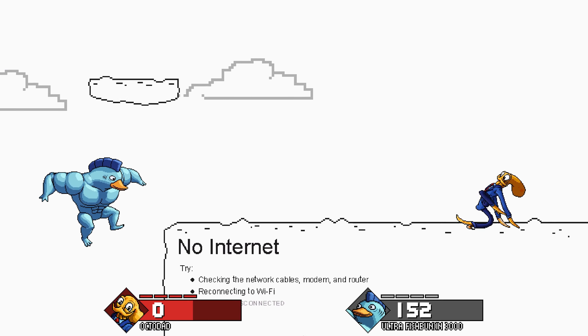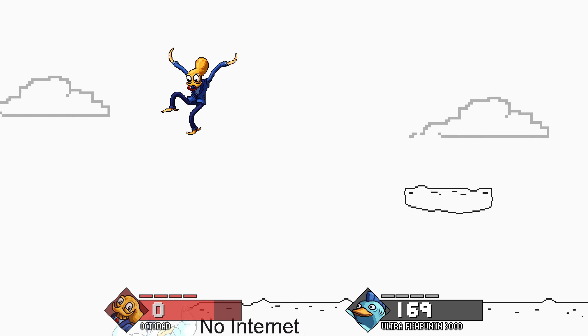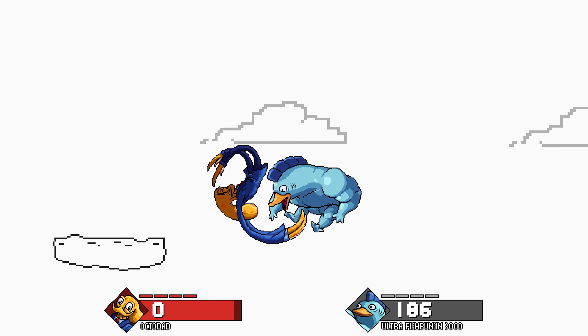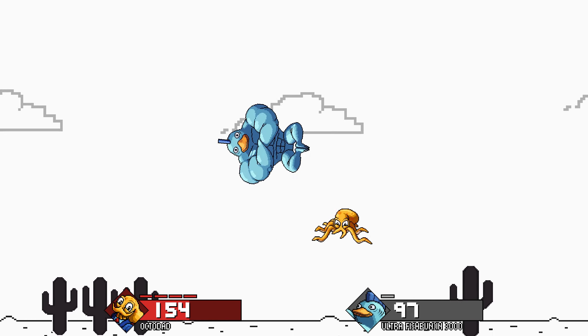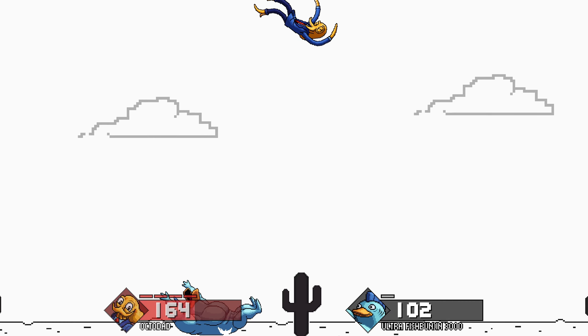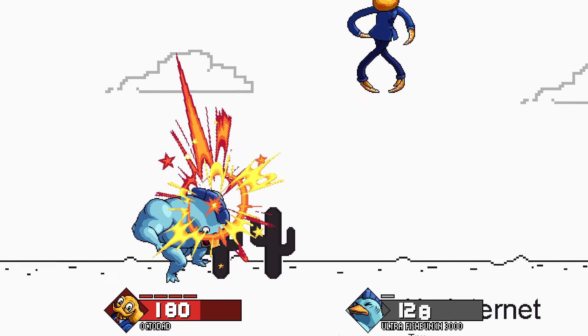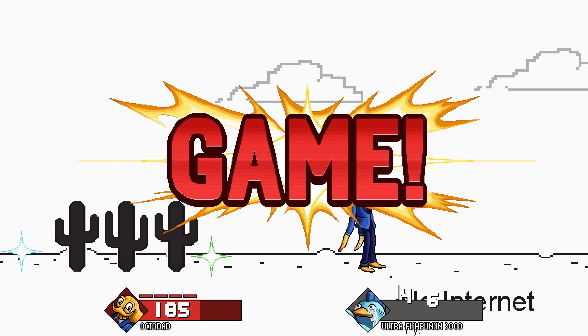What happens when you try to play Fraymakers without any internet? You get this stage by DrakeWaffle. No Internet is a stage where the hazards on and off layouts are very different. Hazards off spawns in platforms from the right that fly across the stage. Meanwhile, hazards on works like the original game, where it spawns in cacti and birds that you have to jump over. And on both versions, when a player dies, the hazards and platforms speed up. This stage shows the potential of Fraymakers stages, which I feel people don't really make enough of right now.